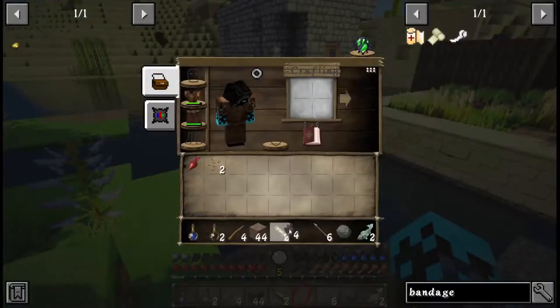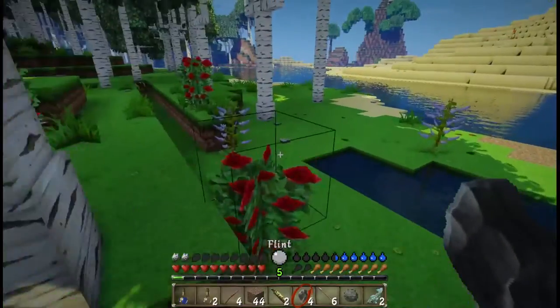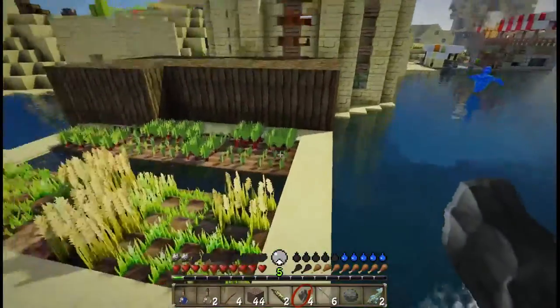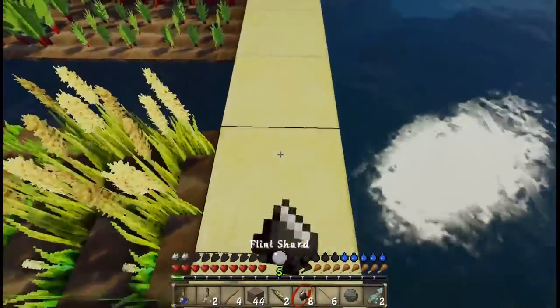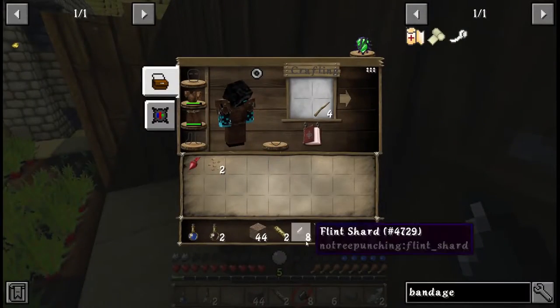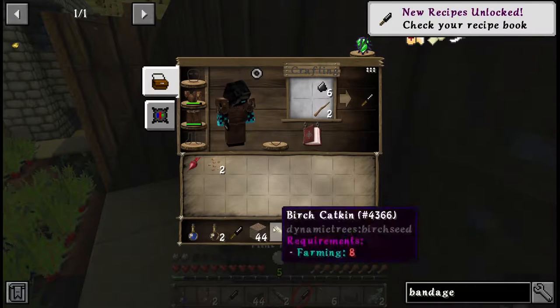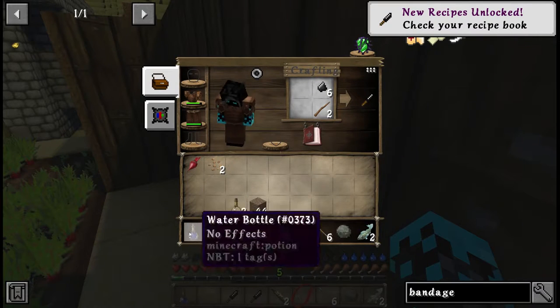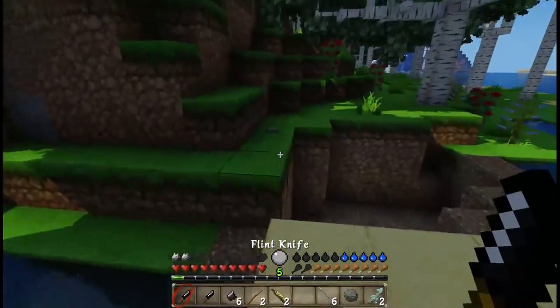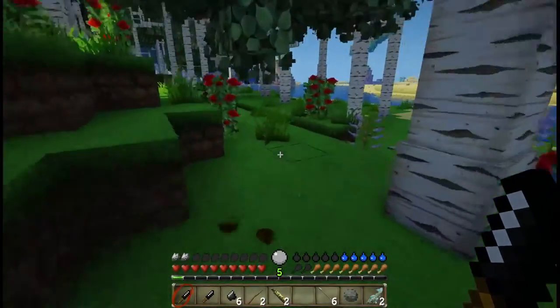Okay, so now I can make a flint knife. I forgot — I need to smash the flint. So to do that, we need some stone. Now we can make a flint knife. We're actually going to make two of them, and we're going to use that to get some plant fiber from the grass.